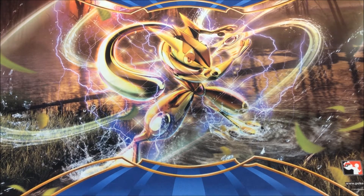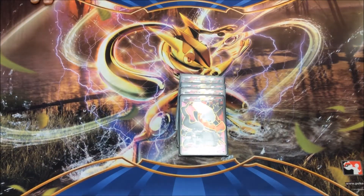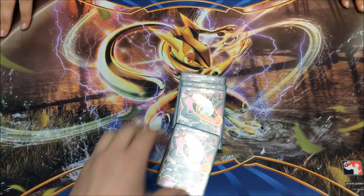So I'm playing Turbo Dark — that's what I've been working on for the League Cup this Saturday. This is the main attacker of the deck: Darkrai EX. Dark Pulse does 20 damage for all Dark Energy attached to all your Pokemon. It's pretty simple — spread a bunch of Dark Energies.